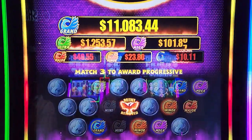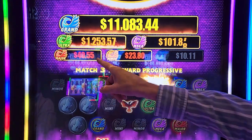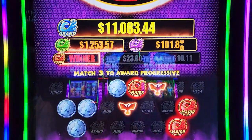The least we can do is get $23.80. Minus remove — the least we can do is get $40. Major, $40. Major.